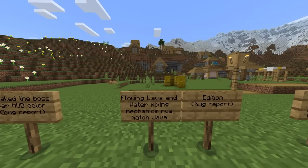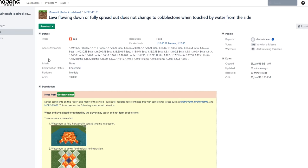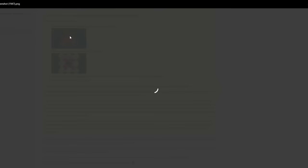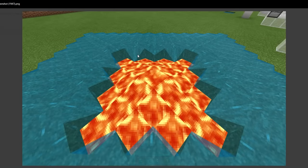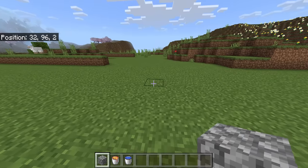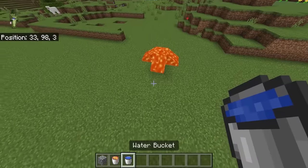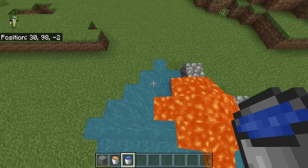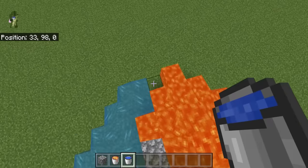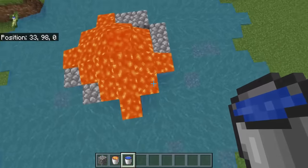Flowing lava and water mixing mechanics now match Java Edition. This has been an issue since forever — reported back in 2019. Basically, whenever you tried to place water around lava, it didn't necessarily create cobblestone on Bedrock Edition. They went ahead and finally fixed it. As I place down the water around the lava, cobblestone starts to generate as well. That's going to be really good for farms. About time they put this on par.